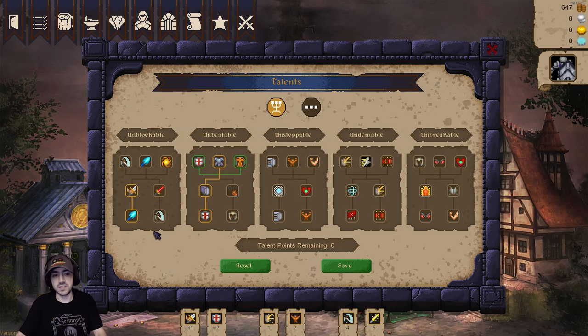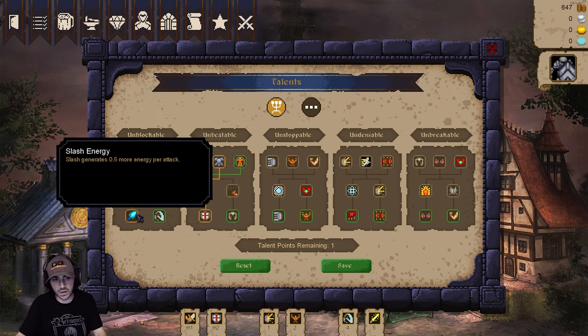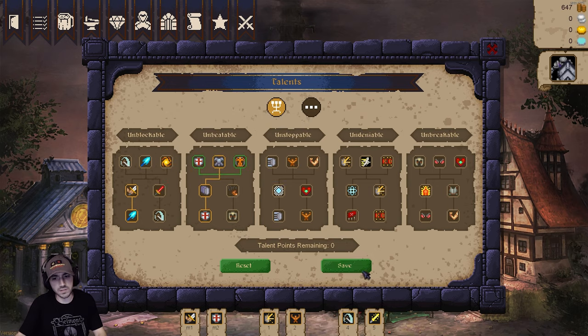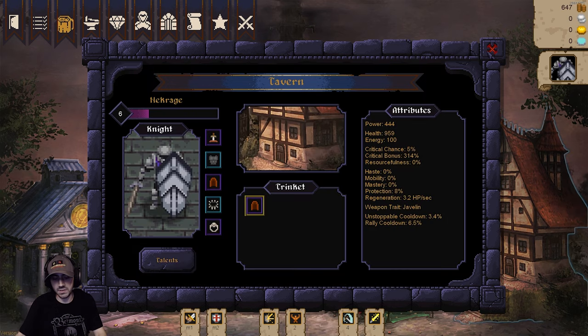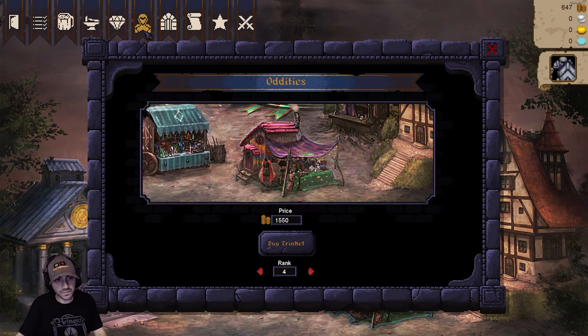In addition to that, there's talents - these are all talent trees. If I choose reset, I'll get my talent points back. There are five of them and there's no cost to reset, which is kind of cool. I like that so you can mess around with it, find out what works for your team. It's definitely a big team-oriented game - it takes a lot of customization and practice to get the right team and the right flow going.